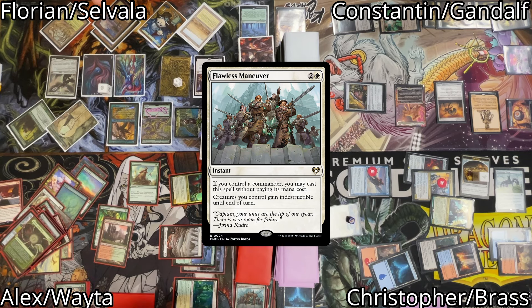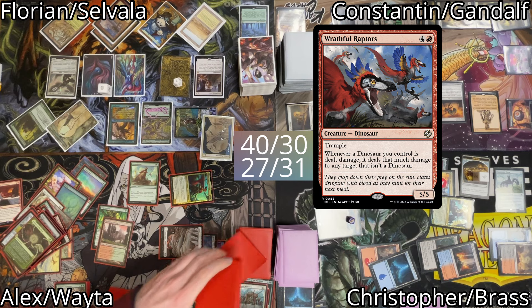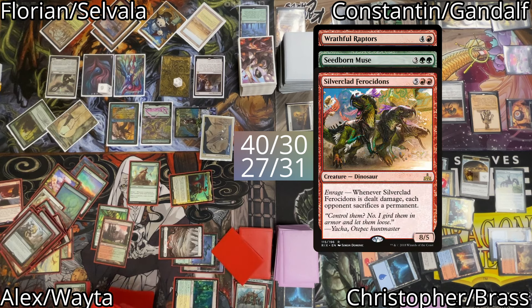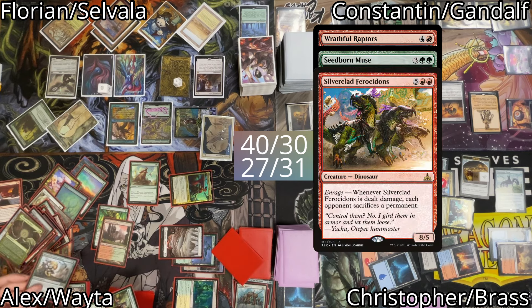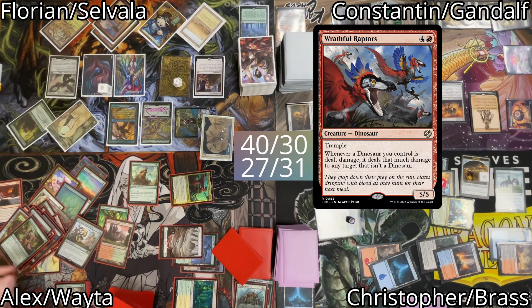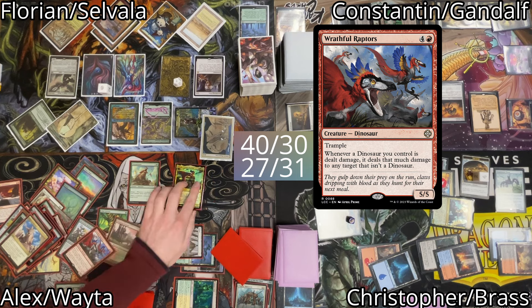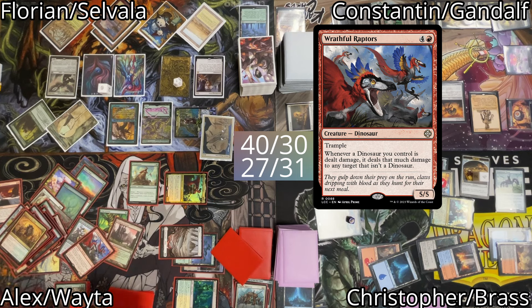This way I am able to generate infinite mana and exile my whole library, finding all of my defensive cards and win cons like Wrathful Raptors, Seedborn Muse, and Silverclad Ferocidons. Due to Wyleth and Kakofodon having indestructible, I am now netting infinite mana. I bring those creatures out and Wrathful Raptors will ping down Constantin and Christopher. I keep exiling cards from the top of my library, then pass the turn to Florian. In his upkeep I use some of those cards to make my creatures indestructible again and repeat the loop to ping him down as well. This is how I win the game.